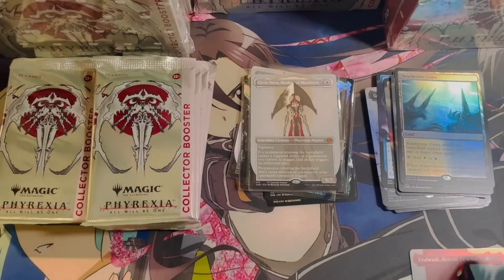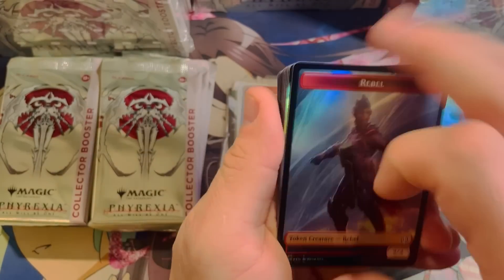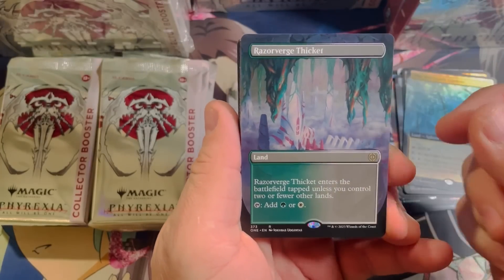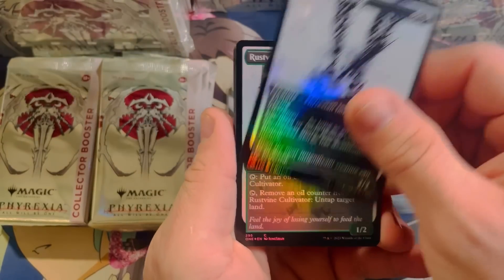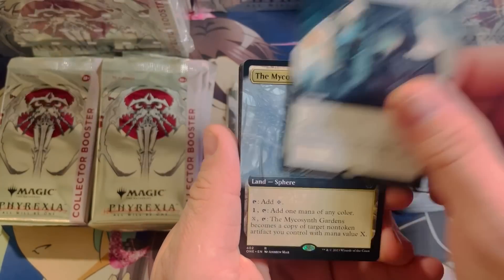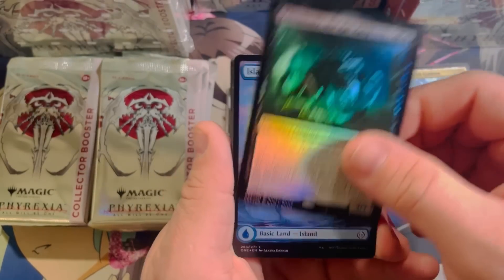Well guys, I think I've opened the best box of this set that you can open. There won't be a better one. Let's keep going — got the Gardens Thicket, very nice Scourge in Phyrexian foil. Clever Concealment, another Gardens, and the Rat King — pretty popular card, everybody seems to be after this one.